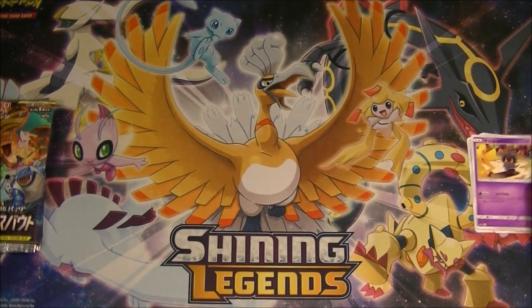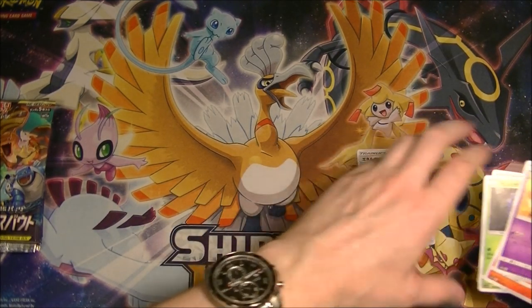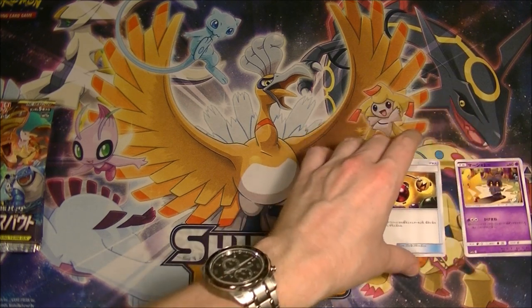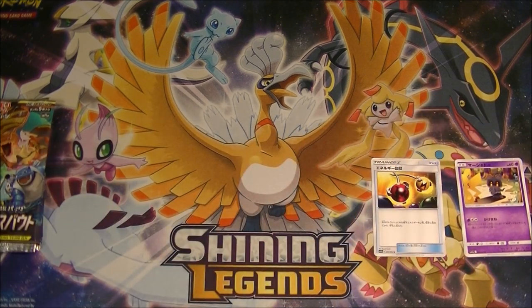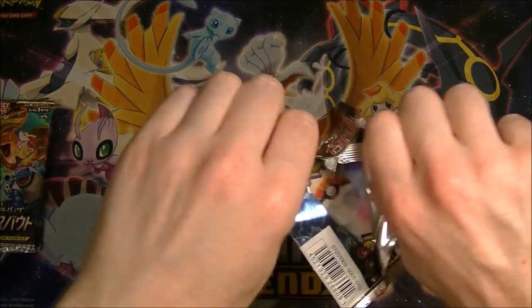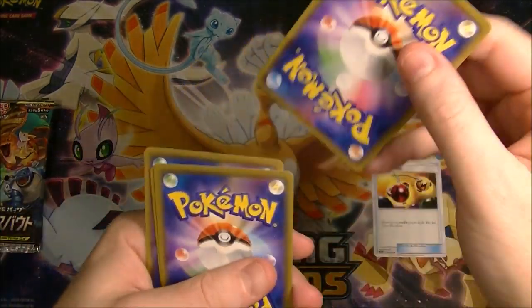That is very nice looking. I feel like they really need to make a Pikachu card now where there's just a Marshadow lurking in the background. I thought they probably would have one in this set but they don't, so surprising. They still gotta get Pikachu in there somehow, but not on his own card.